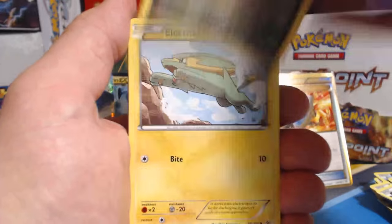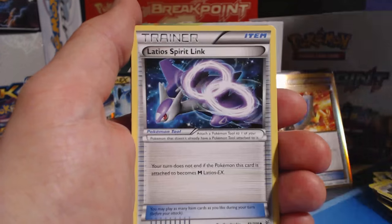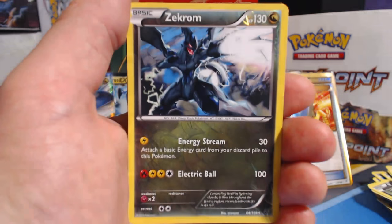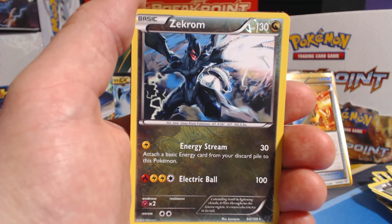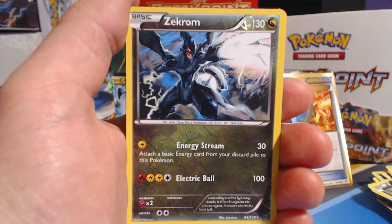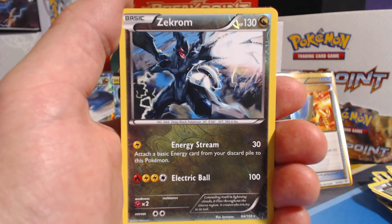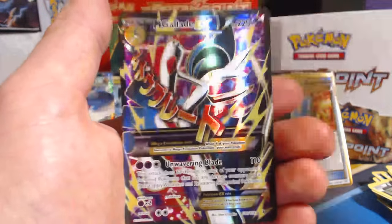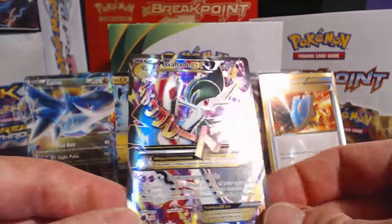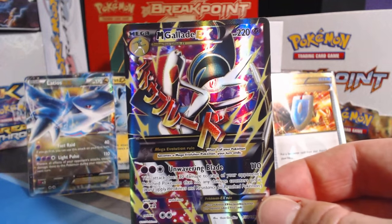Alright, here we go. Fletchling, Bagon, Electrike, Tailow, Pelipper, Togetic, Latios Spirit Link. Yeah, buddy — Zekrom Reverse Holographic Rare. Deep breath. Deep breath. This is the last card of the video, and you guys — I can see the top of it, and it's good, whatever it is. This is out of control. EX Full Art! Oh, to top it all off, man. Oh yeah. Oh, Roaring Skies, I love you. I love you so much.